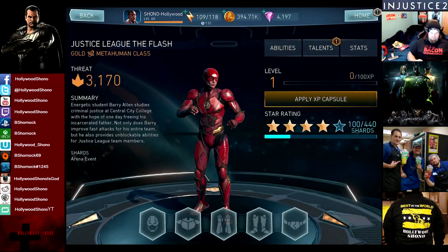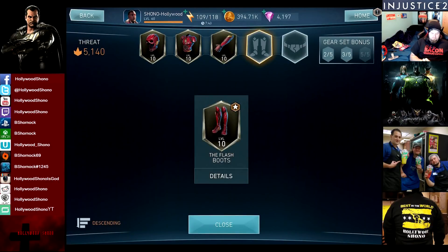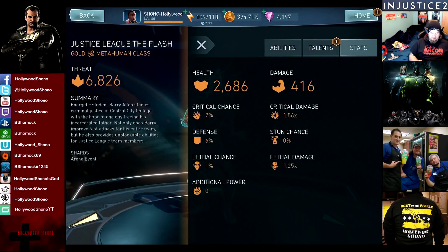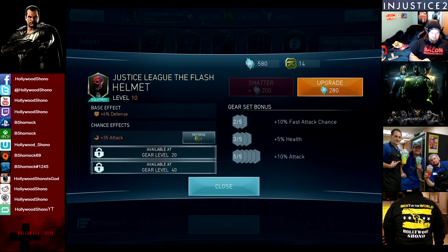So now we're at 3,170 health. We're going to equip all the gear that we pre-leveled up before the video. I ended up getting a lot of fast attack chance on my gear, as you can see. I probably rolled like 10 or 15% fast attack chance. The helmet I got 35 attack. The gear set bonus gives 10% fast attack chance, 5% health and 10% attack.